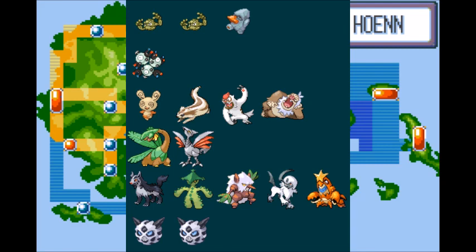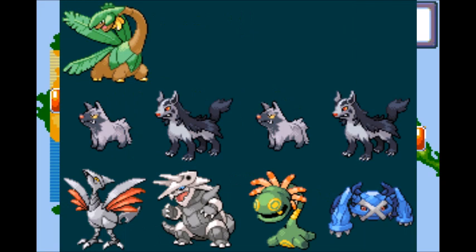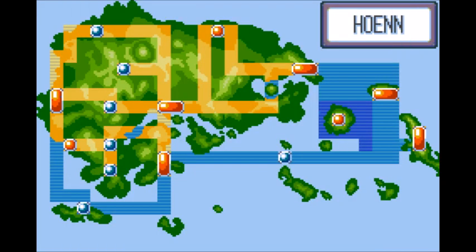Blaziken will do best against Roxanne, Wattson's Magneton, Norman, Winona's Tropius and Skarmory, Sydney, Glacia's Glalie, rivals' Tropius, Team Magma's Dark types, Team Aqua's Dark types, and Steven's Skarmory, Aggron, Cradily, and Metagross.